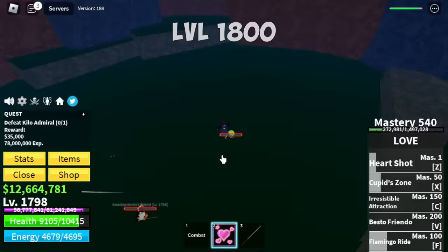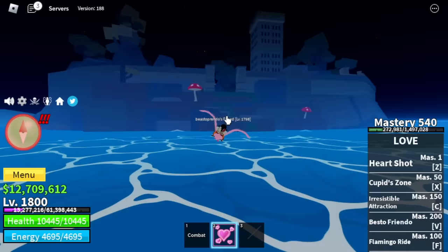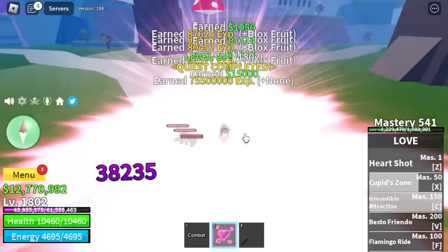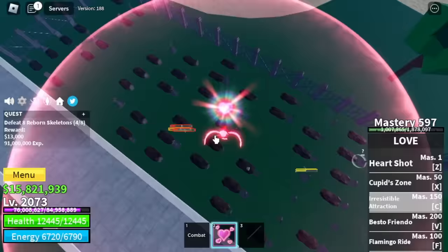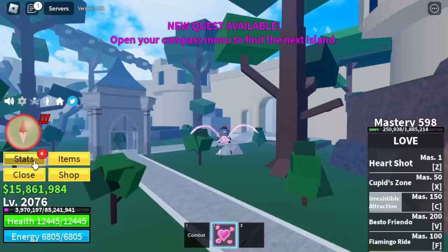Here are the stats: Max Blox Fruit, Defense 2050, Melee 900. Next up, Floating Turtle — target is Fishman Captains. Another easy grind here, target is level 1975. After that, we are moving to the Haunted Castle. Target here is Reborn Skeletons. Strategy is the same: use your V skill, Z, X, and C. Stats update: Max Defense Blox Fruits, all remaining stats go to Melee.